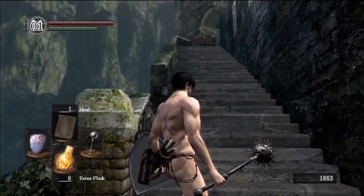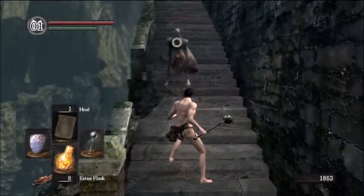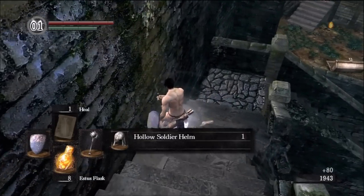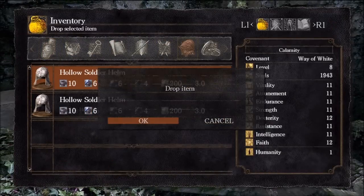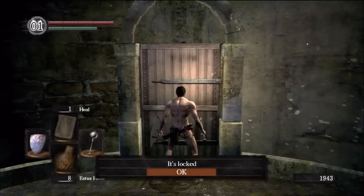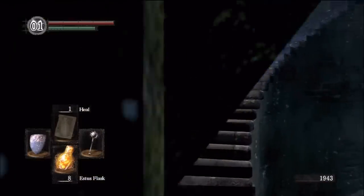There's a trap right here — a hollow waiting behind that barrel, just like the Northern Undead Asylum. You walk up a little bit and bait the trap, and this guy will immediately run down and try to attack you. This door ahead can be unlocked with the Master Key, but we don't have it. The only way through at this point is to go down and get up through the other side.